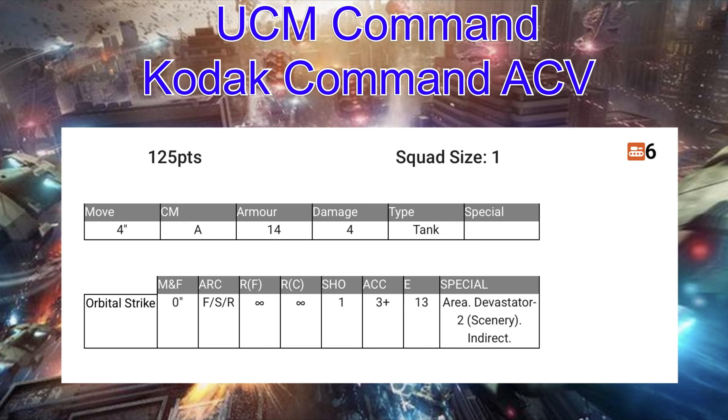Probably the most OG unit in the game that's been around for a long time is the Kodiak Command ACV. This model will look really familiar — it's basically an APC pulling a trailer. It's been in the game for a while and did get a little upgrade with another option added to it. For 125 points you can't really go wrong with this guy, especially for his survivability. He has a movement of 4, active countermeasures, armor of 14, and damage of 4 — he can take some hits. He is a tank type.